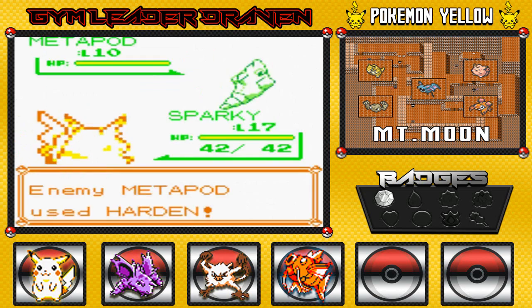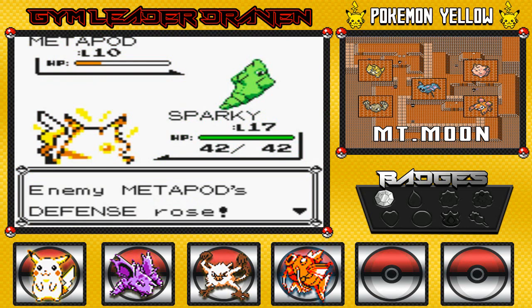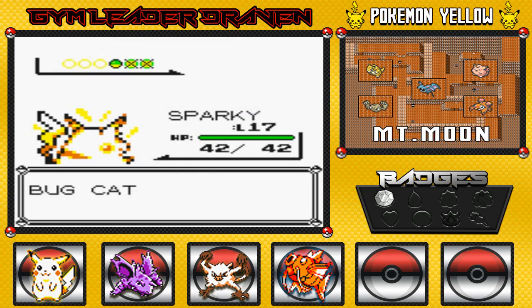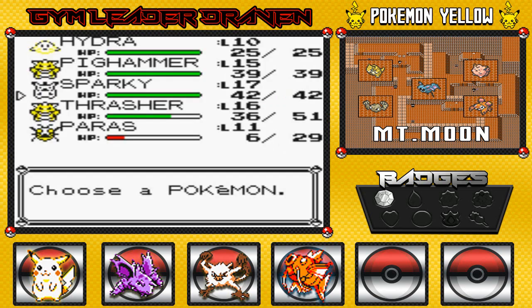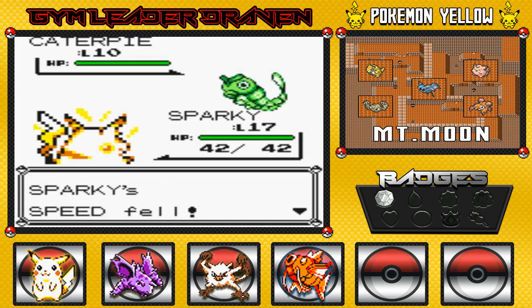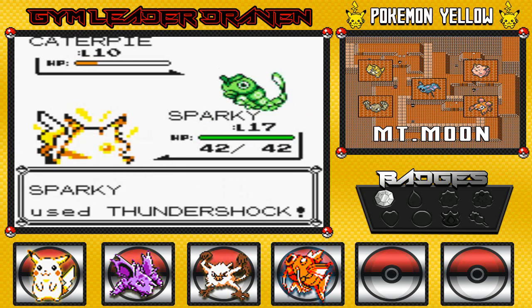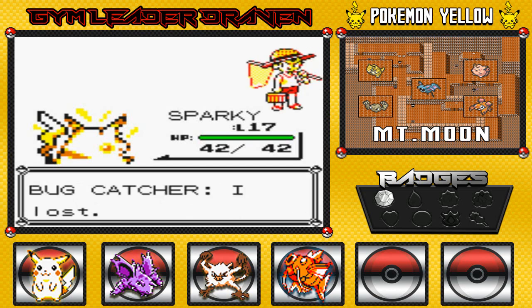Switching in Sparky, who's just using a Harden — Thundershock finishes off Metapod easily. I'm still going to complain that he could have evolved into Butterfree. Another Thundershock says goodbye to the last Caterpie. Hydra gains experience points. You just have to suffer a little bit to get a Gyarados. Bug Catcher defeated! He says 'I lost!' Well, duh.